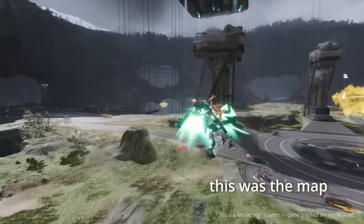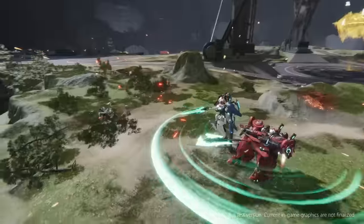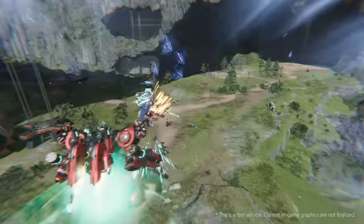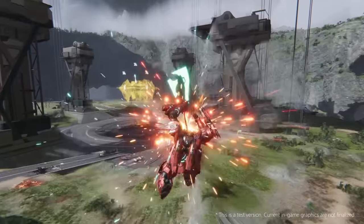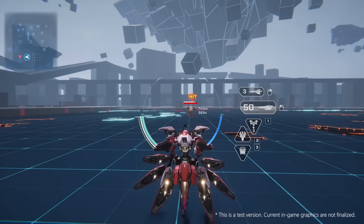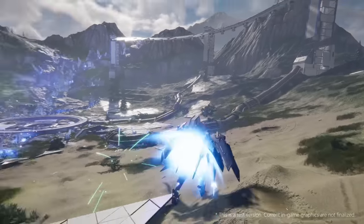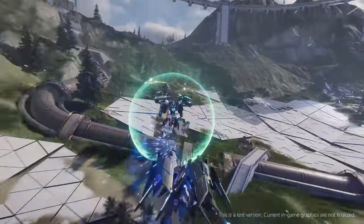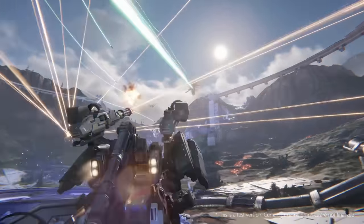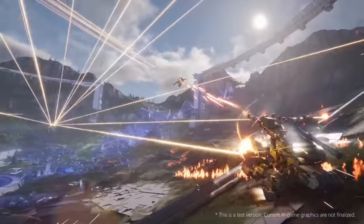The first map contained 3 capture nodes that, when captured, earned points over time for your team. The objective was to hold nodes for a longer period of time than your opponent. This map encouraged each team to have a defender and a support for holding down nodes against attack, as well as faster ranged harassers like a sniper to interrupt the capture progress of enemies on other nodes. Having multiple nodes kept the fight migrating around the map, rich for evolving diverse approaches.